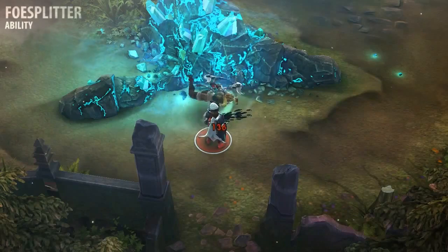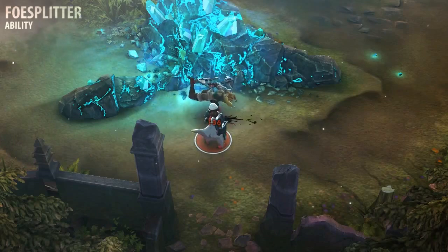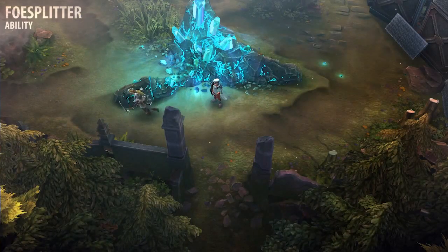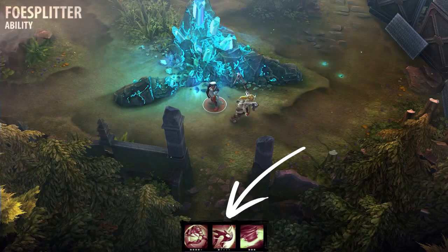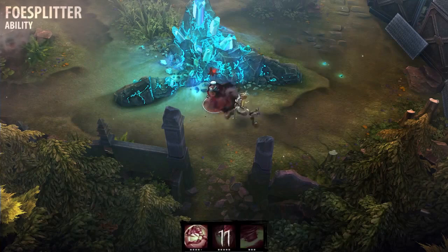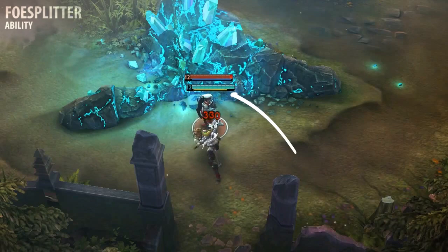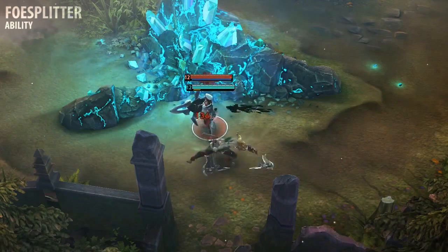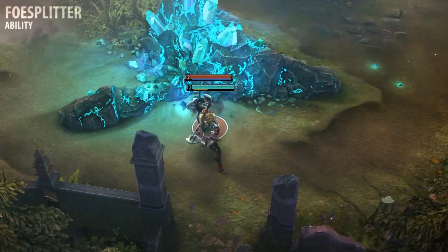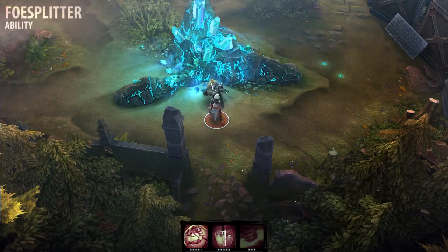Rona's Foe Splitter allows her to strike her target with both axes, dealing weapon and crystal damage and applying weapon effects. Rona spins her axes for a moment after using Foe Splitter; during this time she can reactivate the ability to strike a second time, dealing more damage and temporarily reducing any healing the target receives. Foe Splitter's first strike generates rage; however, the second strike consumes all of her current rage and increases in damage based on how much rage was consumed. This ability's cooldown is reduced each time Rona lands a basic attack. I recommend learning Foe Splitter at level 1, but upgrading it last.